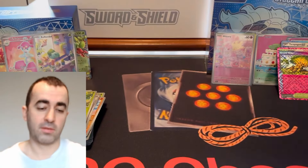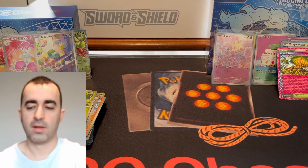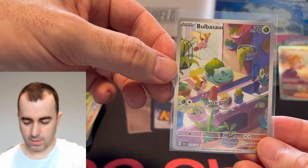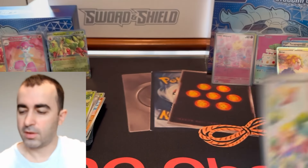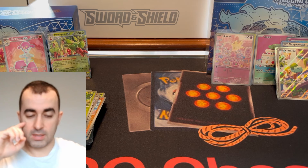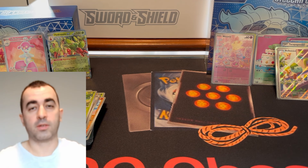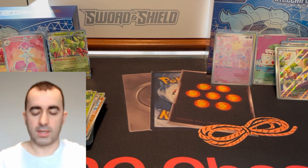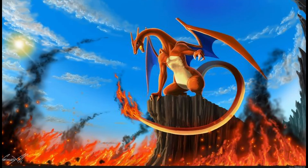We did well, we did pretty well — that wasn't too bad. For me the top hit is gonna be the Bulbasaur, sick-looking card, probably price-wise too. We're probably up to $13, $14 value. Thanks everyone for watching — stay tuned, there's lots of new sets and stuff dropping. Keep posted right here, we'll see you next time.